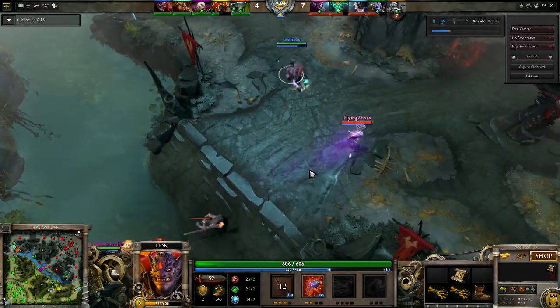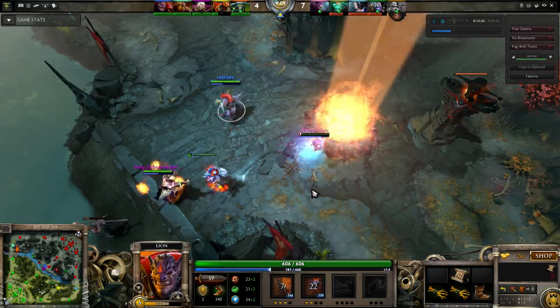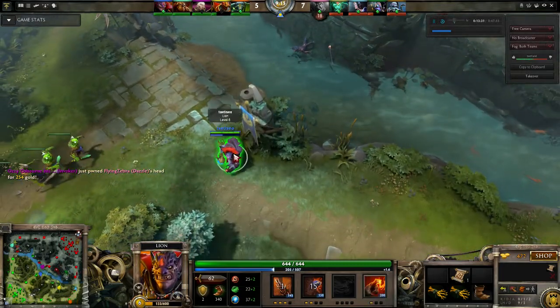So it breaks when you move into range of the hero — it's 1000 range. But you can definitely see its use, and there you go, they get the gank off. And that's really one of the more effective utilizations of Smoke of Deceit.